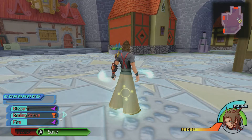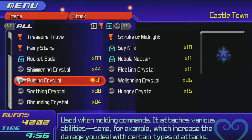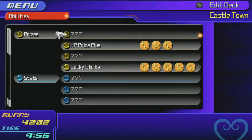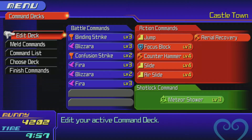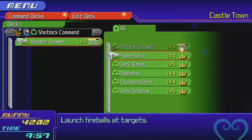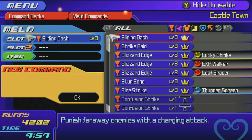I grinded to level 28 and also got all the items I need - visibility, all the HP prizes, and all the lucky strikes. I also accidentally got an XP walker. I did the Cinderella command board and got Meteor Shower. I can't remember where I got Flame Salvo - I think I just got it randomly. While we're here, I'll meld commands.